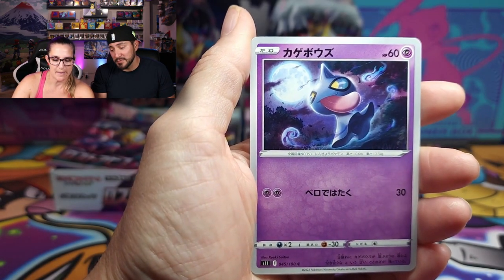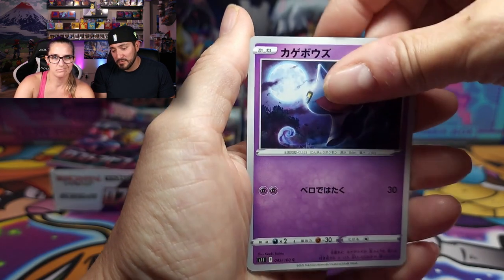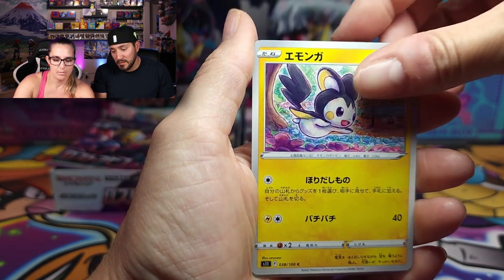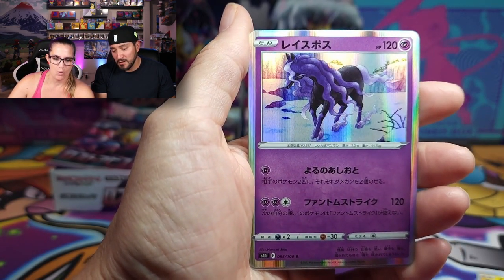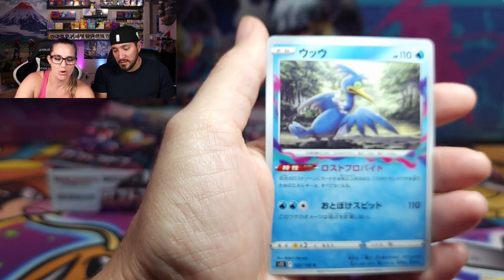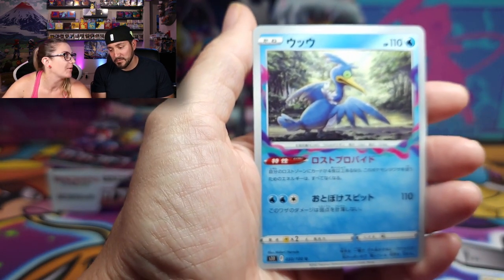We got Porygon, a little Shuppet sticking his tongue out, little Emolga there. Any duplicates are going in my binder. Oh look at that — a Cramorant. They follow me wherever I go.